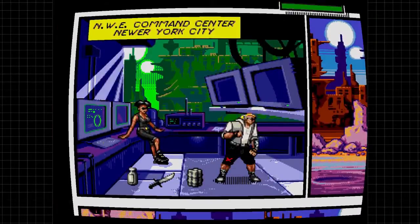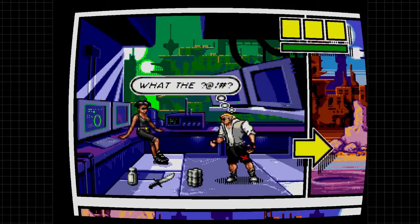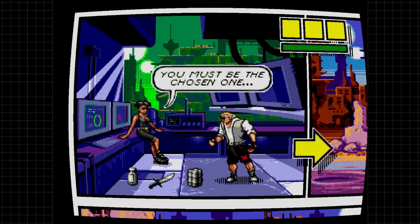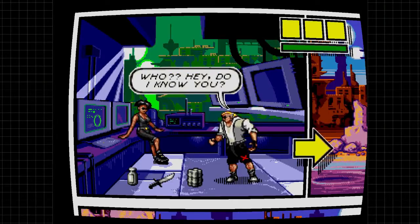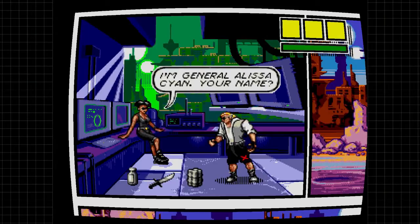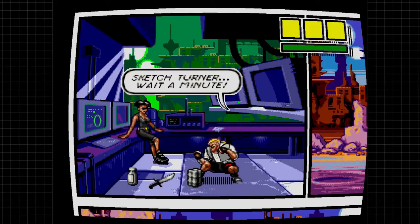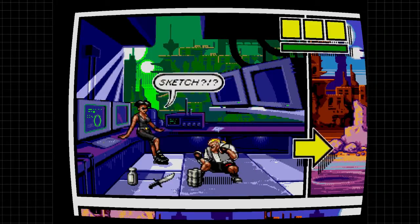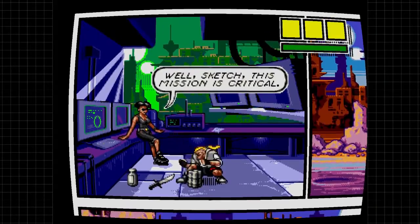And so now you have New York City, which is sort of a dystopia that Sketch wakes up in. He is being told by one of his characters that he has a job to do — he has to go out and save the day. Right off the bat, you notice the comic sort of paneling here, and that really plays a factor in this game, as you're going to see in a minute.